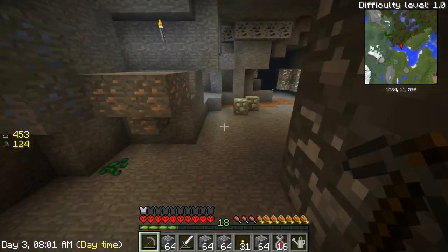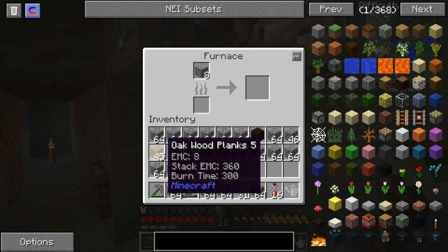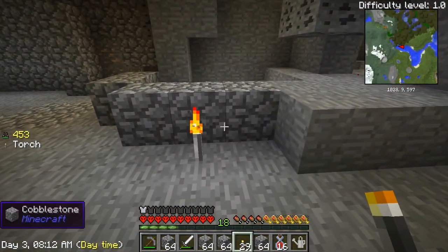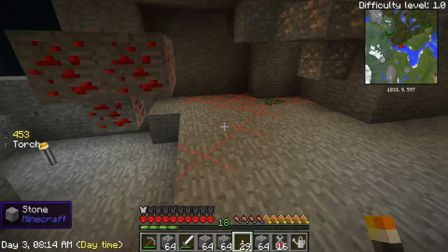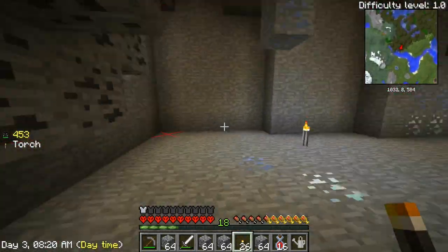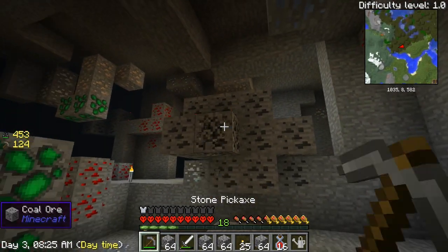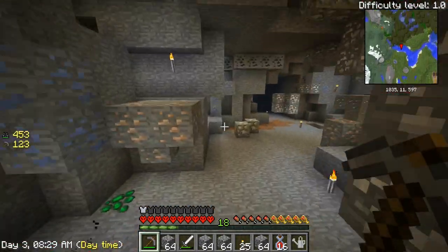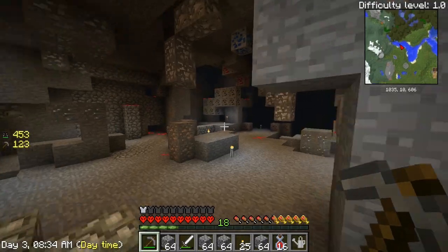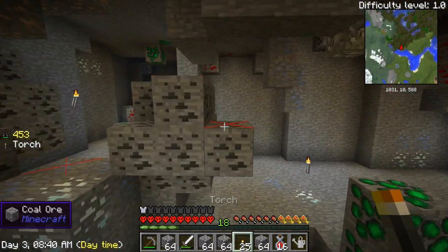All right, let me go smelt this real fast. Yeah, I need to keep F7 on — don't want to even look at all these red spots, that's dangerous stuff right there. Yeah, we've got to make sure nothing can spawn here.